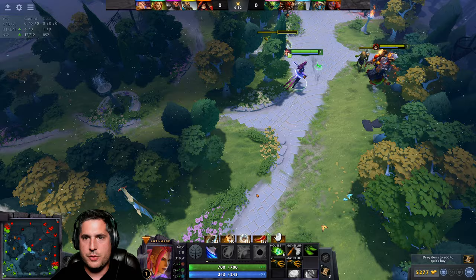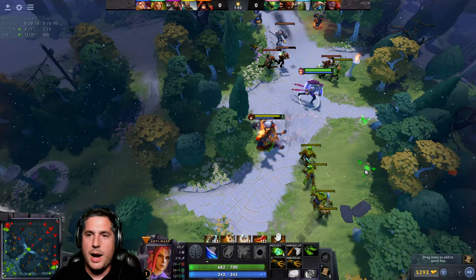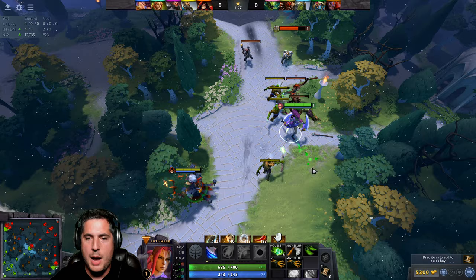Good deny there — that's exactly what your support wants to do. Now I'm going to focus on denying. I should also mention there's an opportunity to use the stop command. One way to last hit is to move around a lot and try to click right at the last second, but the other way is to use the stop command.